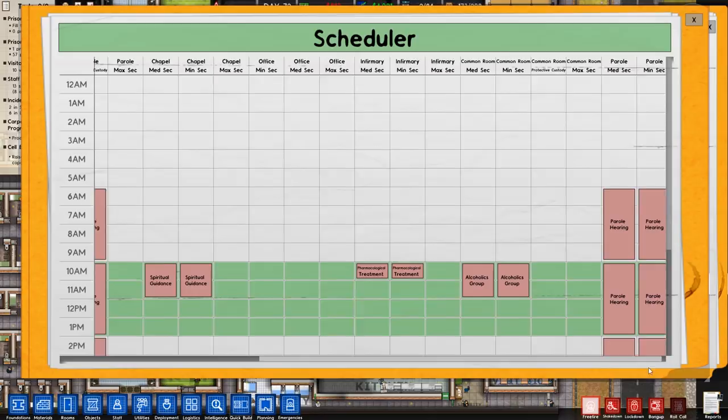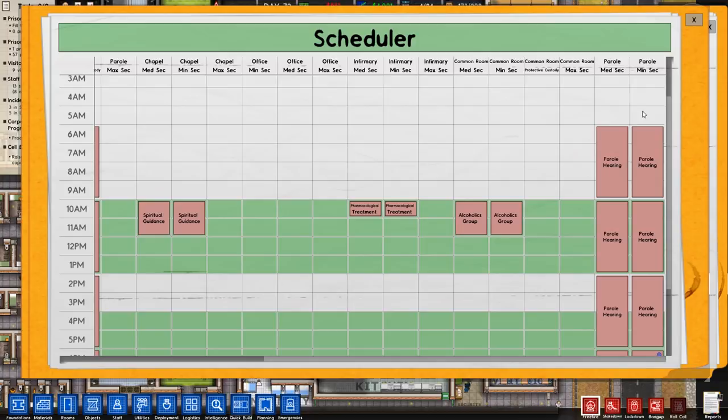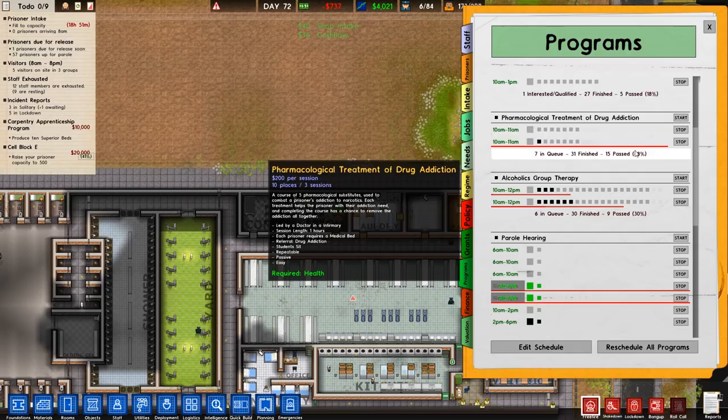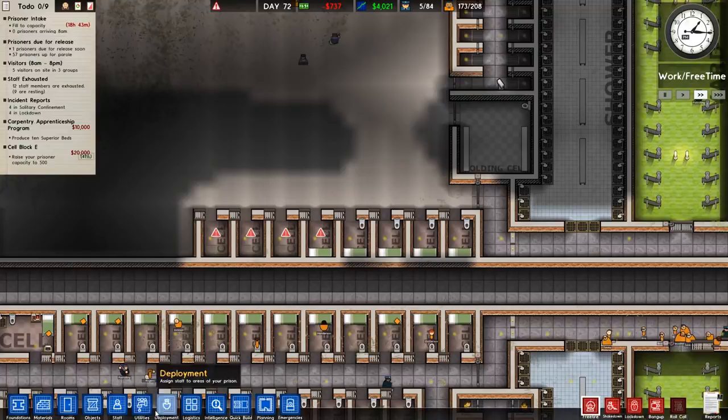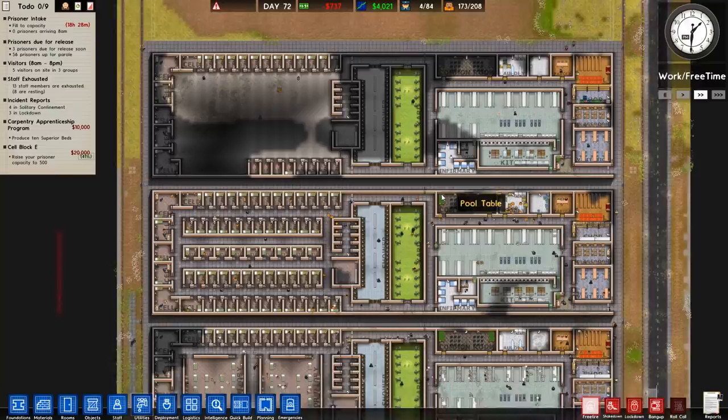We'll go over to edit schedule and we can see we now have a lot more stuff on the right hand side. We have a parole hearing which has moved for some reason. For protective custody we have 4 parole slots. Going over to the right we've got med and medium, infirmary med and medium — so basically we need to add the rest of them. Probably not right now because we don't have the prisoners, which means we'll be losing money, so I'll get the prisoners before that.